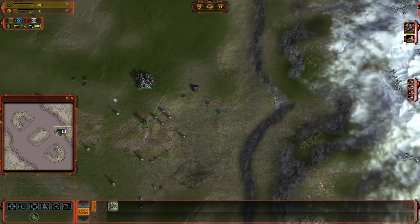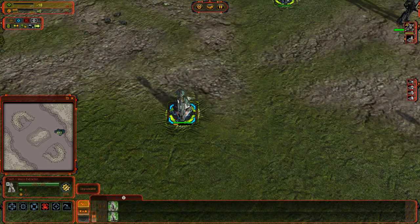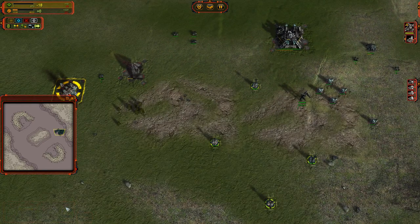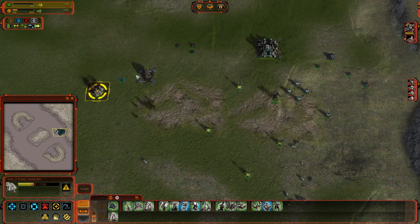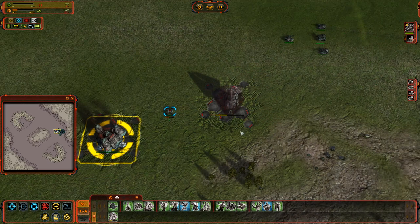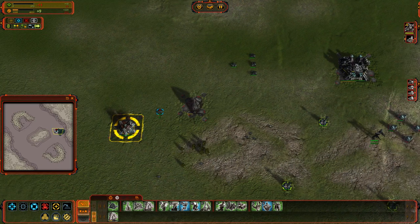What you can do is pause construction. Our engineer building the Tech 2 power generator — I'll come down and pause his construction. When he pauses, the building ceases gaining health and he waits. When we did that, our drain went from minus 13 down to minus 11, so it's no longer costing us as much.